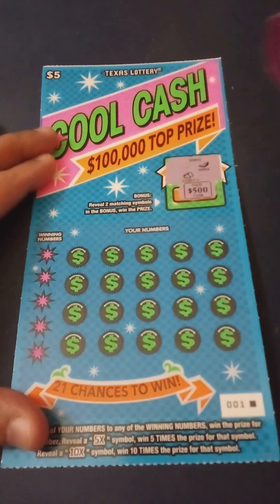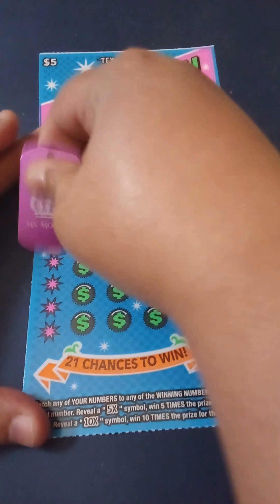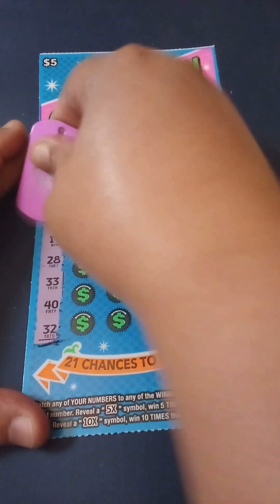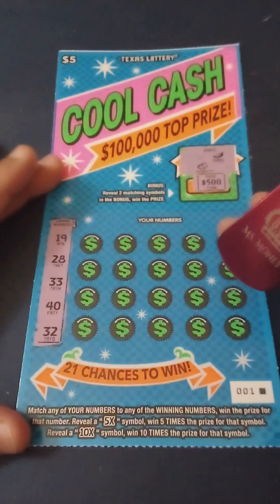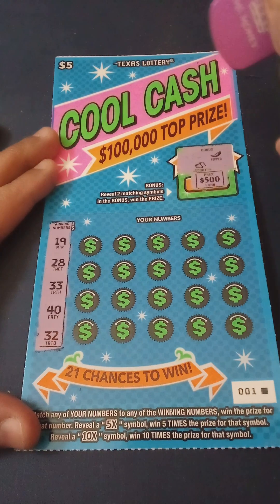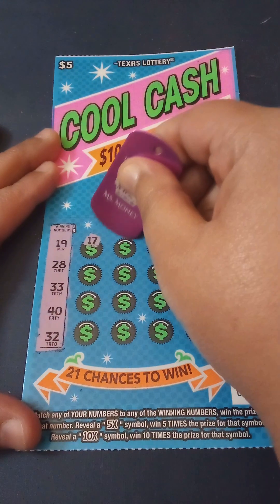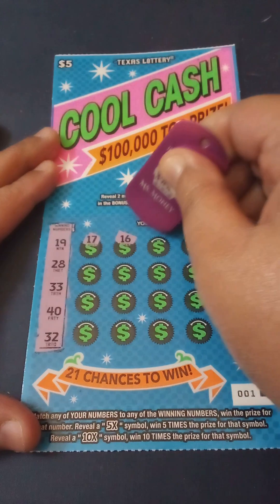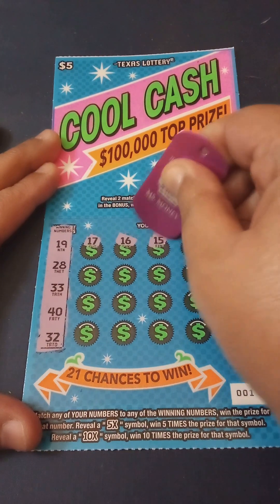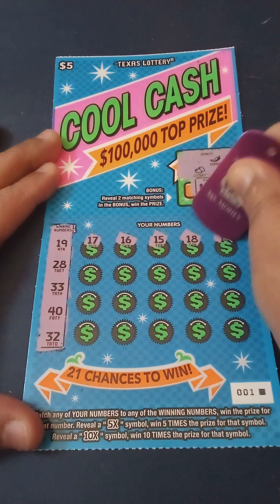I just noticed they put the numbers on the side of the ticket on this one — I'm used to the numbers being at the top. We're looking for 19, 28, 33, 40, and 32. Big numbers — 17, some multipliers would be nice. 16... we need 19. This scratch is really nice. 15, 18 — one off.